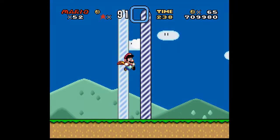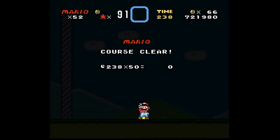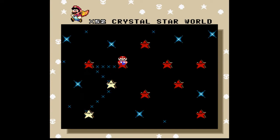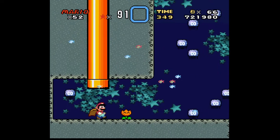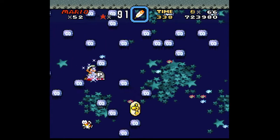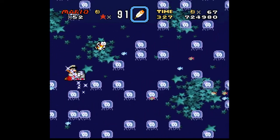Let's get into this pipe. So there's our normal exit. I can note down how many message blocks there were while the ending sequence is going, because my cursor isn't tied to the emulator window now. But anyways, let's go back in and do the secret exit. And I guess we'll grab this fire flower. So there's our star and our P-switch, which we could use to get rid of all these enemies.